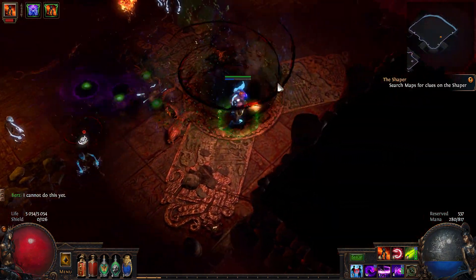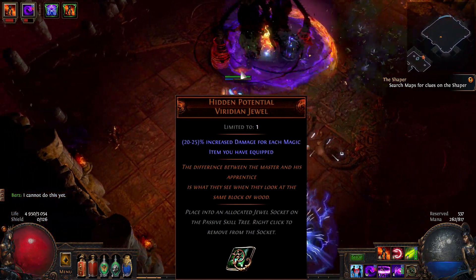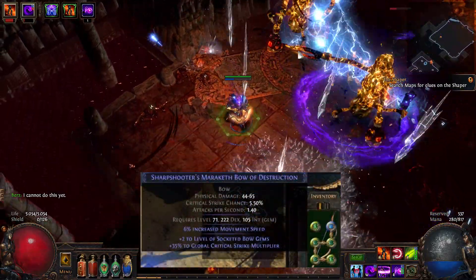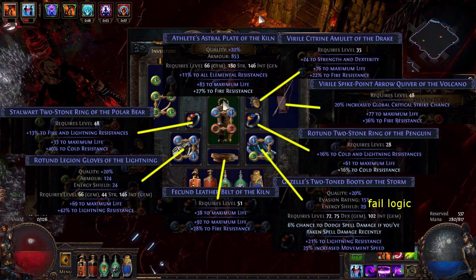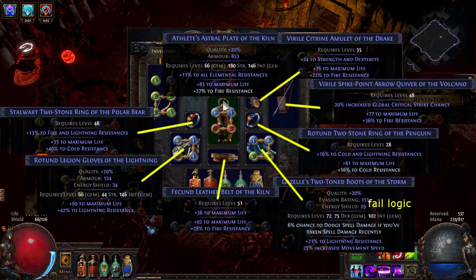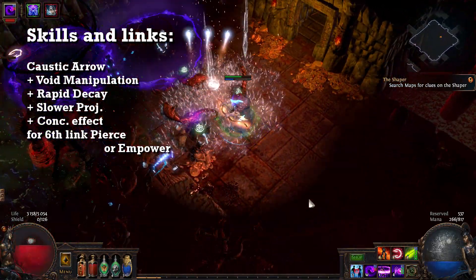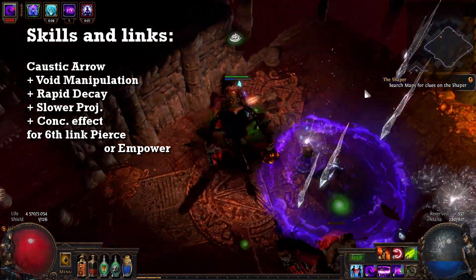This build is a Berserker, but I'm using Hidden Potential to scale my Caustic Arrow damage. Every blue item gives me 25% increased damage. I have a plus 2 bow, 5-link, and helmet enchantment to increase Caustic Arrow damage. The rest of the items are also blue with life and resistances. With level 90 Caustic Arrow in the plus 2 bow, linked with Void Manipulation, Rapid Decay, Slower Projectiles, and Conc Effect, my Caustic Arrow damage over time is around 28,000.